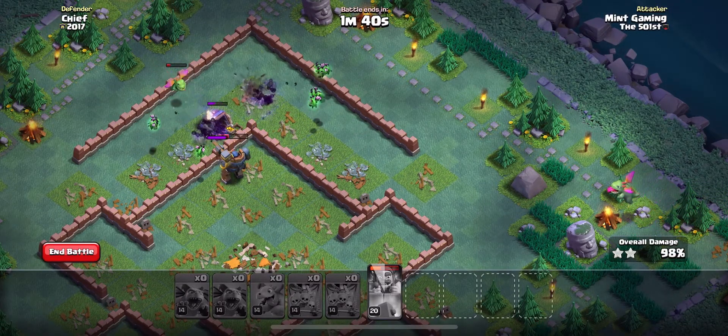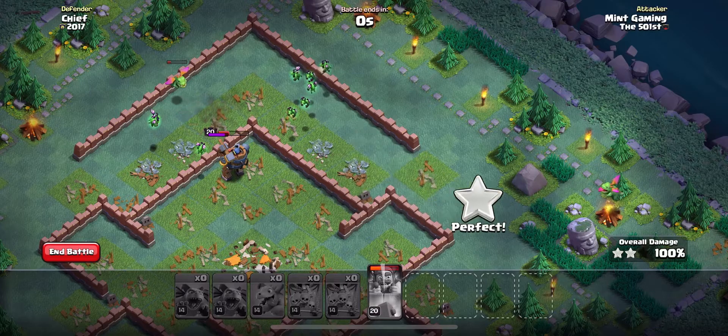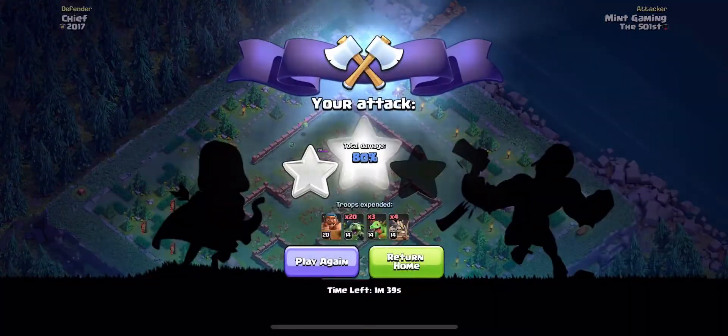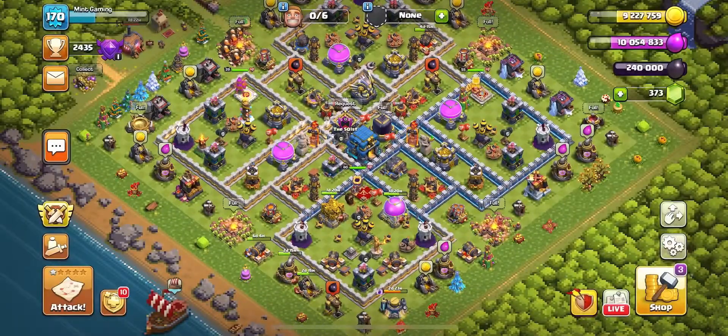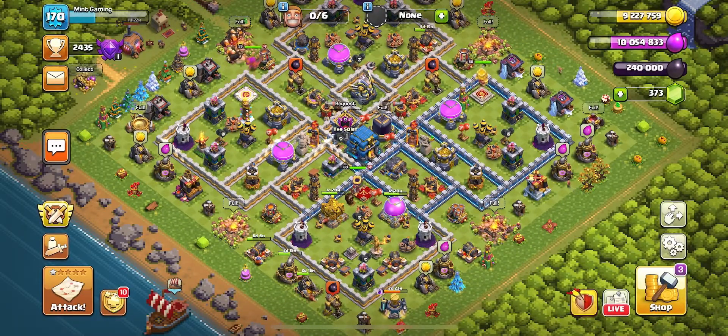If you have an extra baby dragon, you can throw it on that hidden Tesla like I did. However, if you need it for your attack, that is totally fine too — I just had a lot of extra troops there. That's pretty much all there is to this tutorial. If you guys found this helpful, make sure to like and subscribe for tomorrow's part, and I hope you guys all enjoyed.